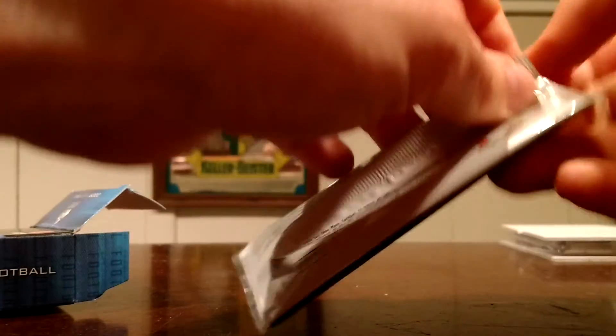Here we go guys. If there's a penny sleeve in here, then we know we have at least a two-sided six-way. Most of the boxes I've opened or seen opened of this have a multi-auto. No penny sleeve.